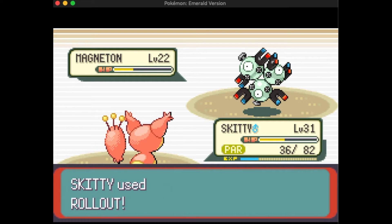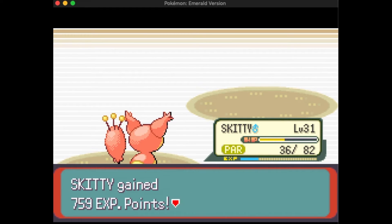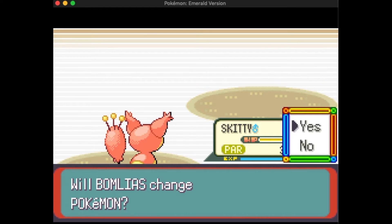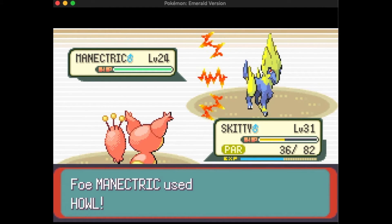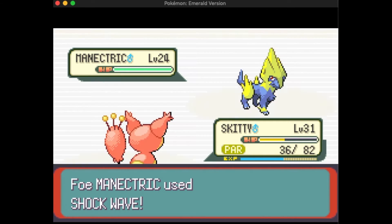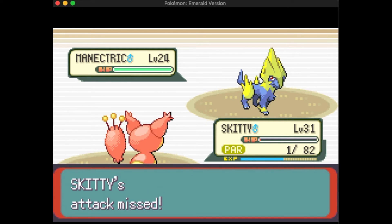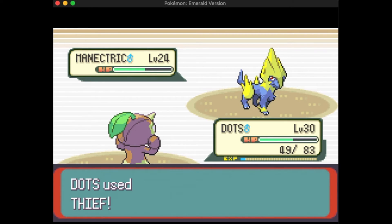Sonic Boom misses — that was like the fifth Rollout — and it wrecks Magneton finally. I tried one more Rollout on Manectric, but Rollout only does a maximum of five turns in a row with increasing power, then you have to reselect it. Sing misses, but we got past Magneton, we still have full health Dots, and Skitty is hanging on. Skitty survives with one health, Sing misses again.